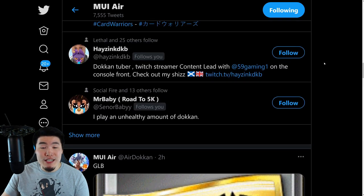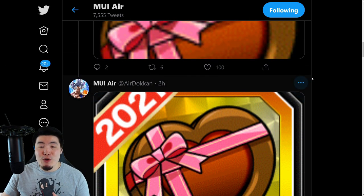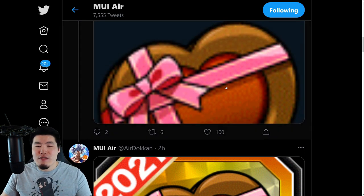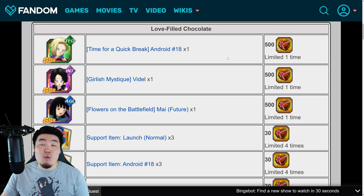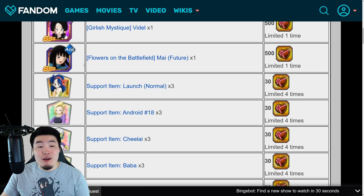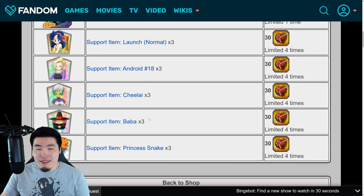We also have these love-filled chocolate items, which of course are going to be part of the Valentine's Day celebration. If you guys forgot about what these do, they're basically used to exchange for a few waifu characters — you can use 500 of these to get yourself a copy of the TEQ Android 18, or the AGL Mai, or these waifu support items. Baba's here too — I guess for some people she might be a waifu, not really my taste, but everyone's different.